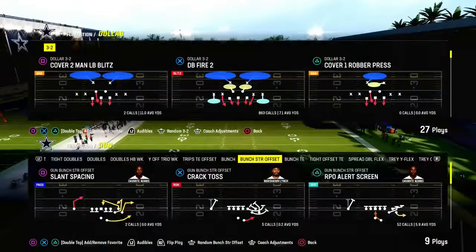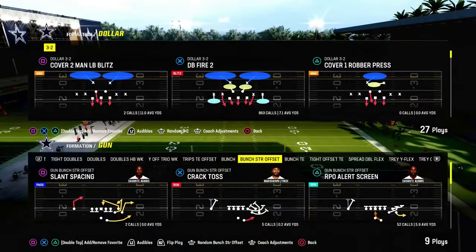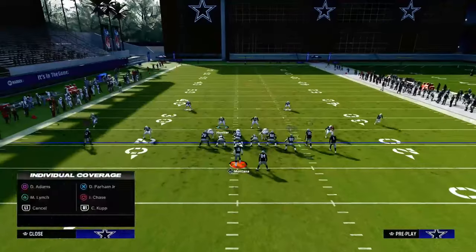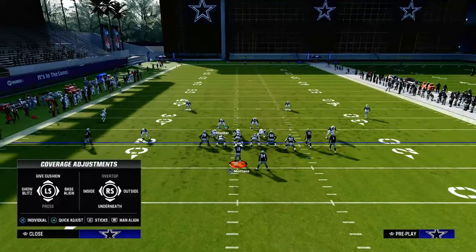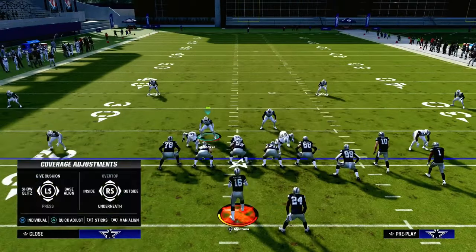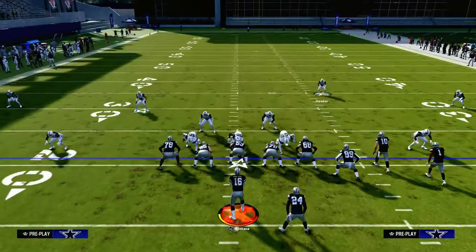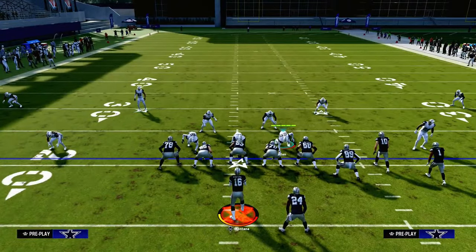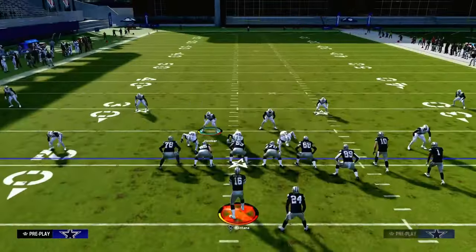For RPOs out of like deuce close and similar formations, those are a little different — we cover that in our defensive ebooks. The biggest thing there is again pass committing and shading outside, and another big key is bringing the safeties into the box. Do those things and it's going to make it harder to complete RPOs.